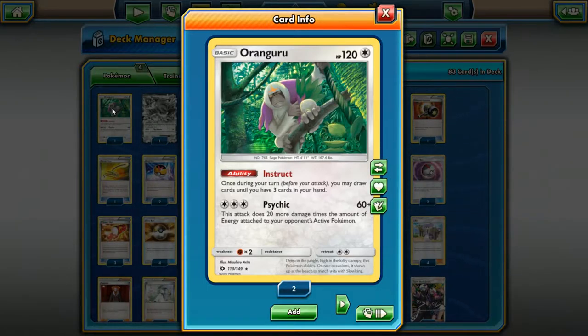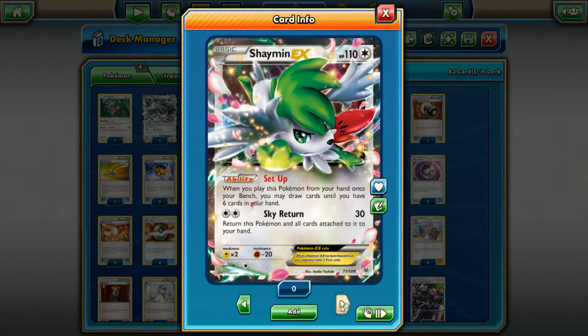Oranguru is also a great budget option if you can't afford Shaymin. Shaymin is a very expensive card — it didn't come down nearly as much as people were saying it would with the Roaring Skies reprint. It's been holding steady around $40 for the last few weeks and I don't really see it dropping any lower than that until rotation happens.